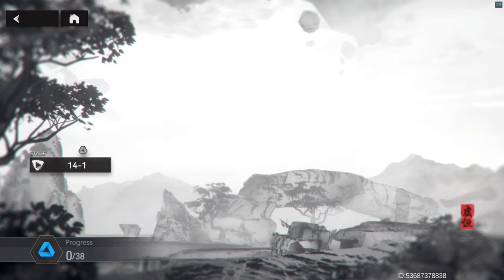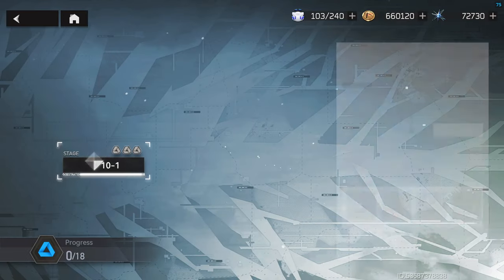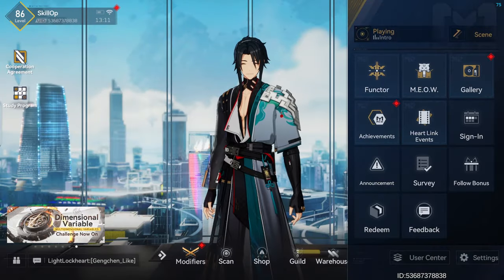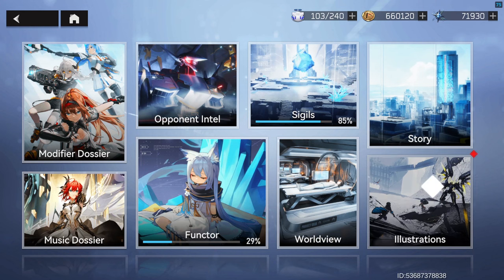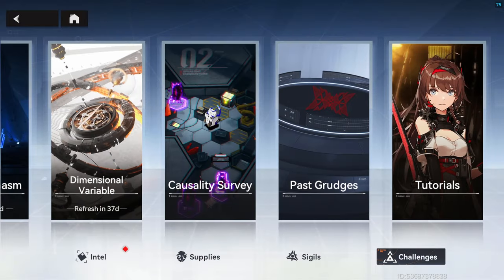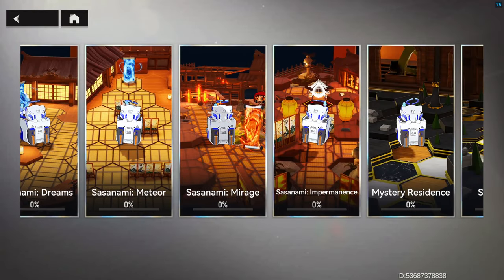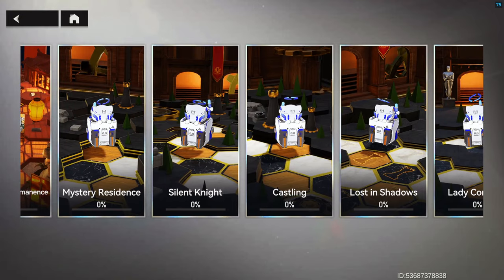New story missions will always net you some stars, and you can rerun them on hard mode for even more. After completing story missions, be sure to check your gallery tab for some extra stars. Causality surveys will also net you a good amount of stars — they can be pretty boring, so bring some coffee.